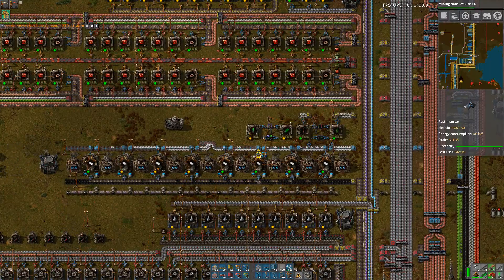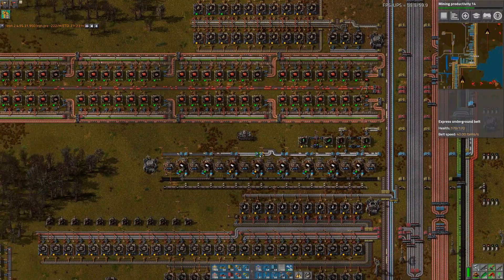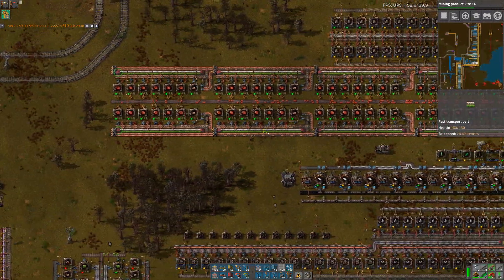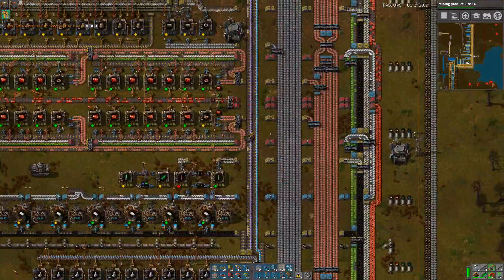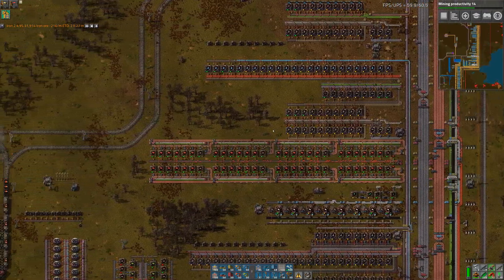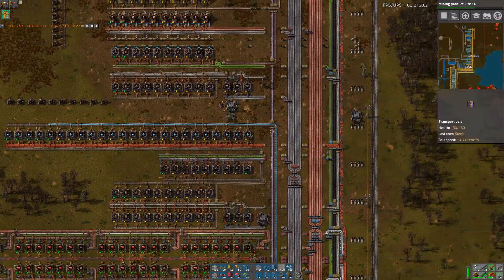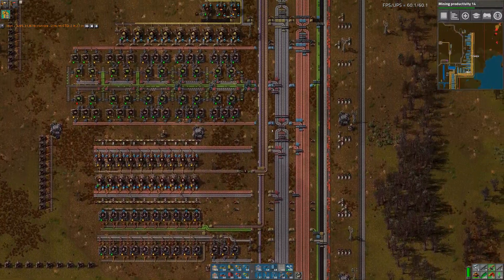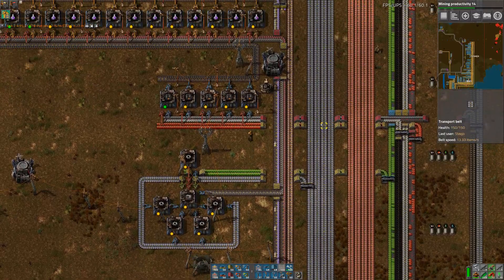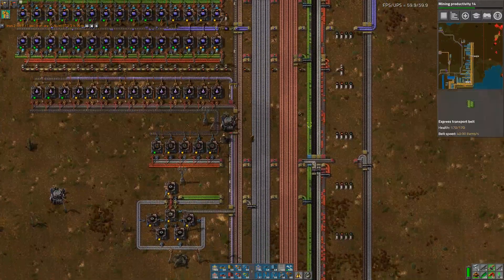That's a good amount there anyway. Sorted. So that's us got all of this made, we've got all of that shit made. We should be getting some more red circuits. I upgraded this from yellow belt to red belt, so it's difficult to tell. We've maxed out on these which is good, so that means our purple science is pretty much running full pelt.